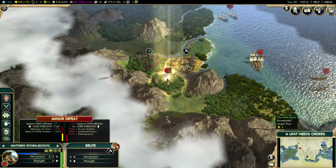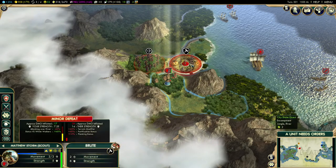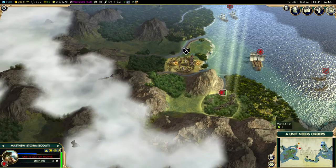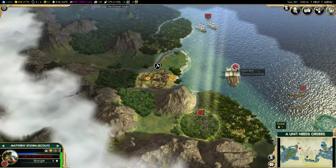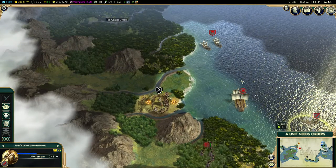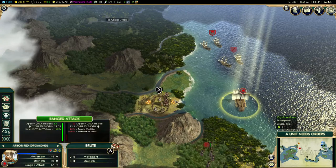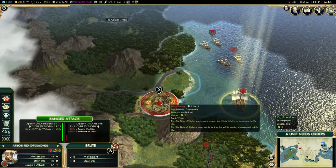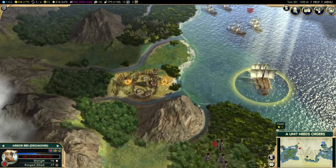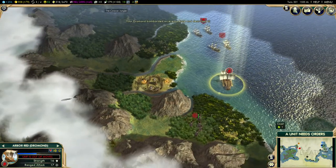Matthew, you cannot move here — you can't attack them. I think I'm just going to move you back. You've discovered what you can over here and I think it's safe to say you can be dismissed for now. I'll send Toby's lines forward. Actually, that may have been stupid — we could have shot these guys and taken out the... that was actually the plan. Never mind, we'll do that later.